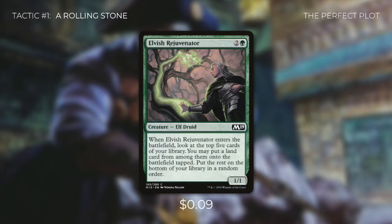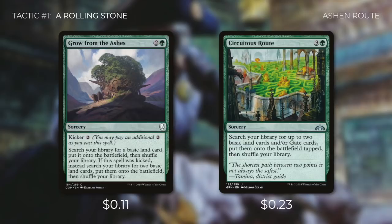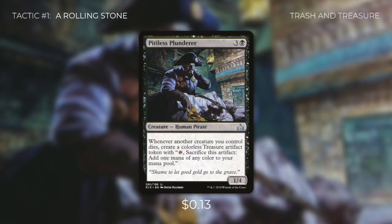Next up is Elvish Rejuvenator, which gets us a land from one of the top 5 cards of our library and puts it onto the battlefield tapped. There's also Grow from the Ashes, which we can either cast for 3 to get 1 basic land into play untapped, or kick it to get 2. Next up is Circuitous Route, which gets us 2 basic land cards and/or gate cards and puts them onto the battlefield tapped. And perhaps the biggest source of ramp for this deck is Pitiless Plunderer — whenever another creature you control dies, create a colorless treasure artifact token that you can sacrifice for one mana of any color. So now those saprolings we're sacrificing are also going to help us ramp.